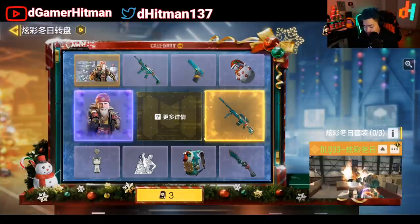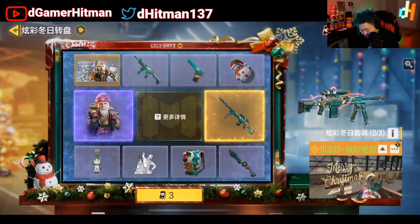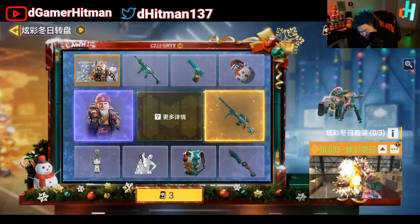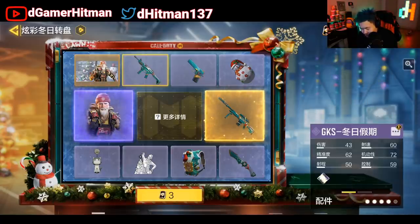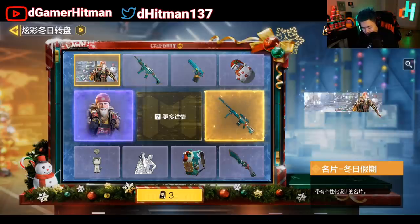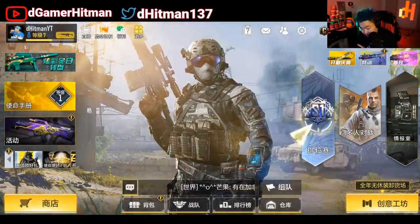The lucky draw is very similar to the first lucky draw or Christmas lucky draw that we got, with the DLQ holiday skin and the Nomad Santa Claus gnome. You also have a Christmas tree and a few other items. The GKS might be new because I don't think it was out at the time, and the calling card is new, which is kind of cool.